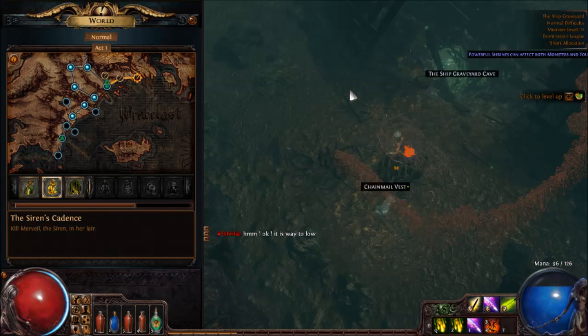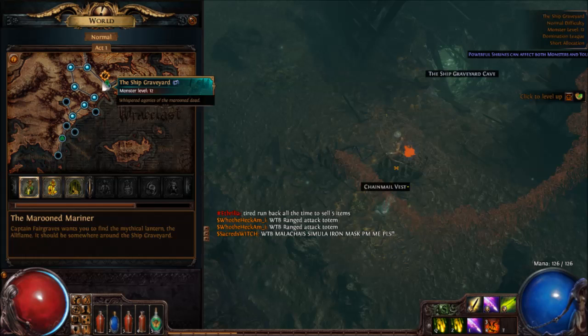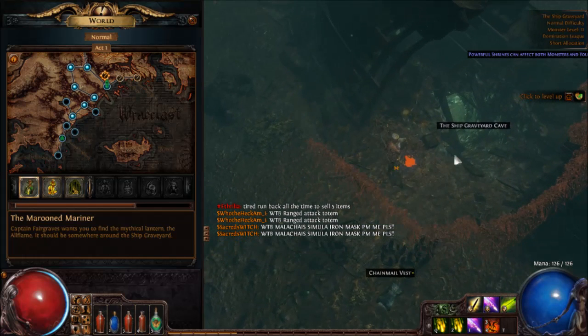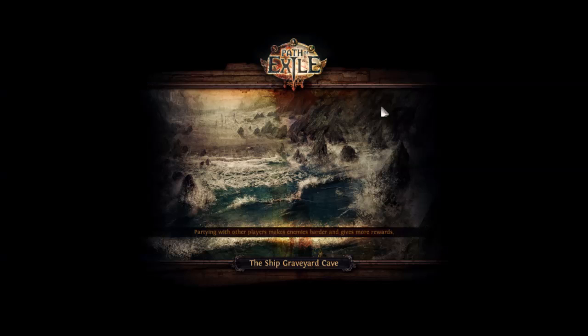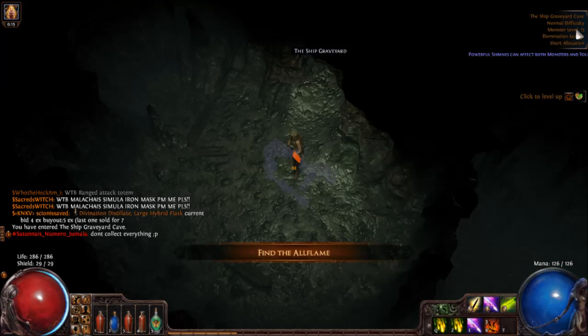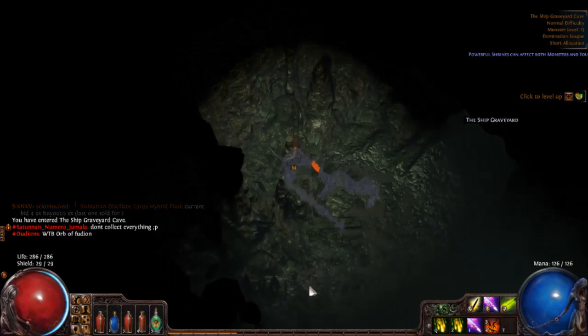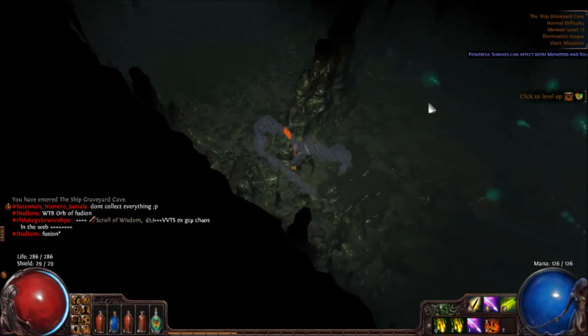Let's see — the quest says find the magical lantern. I guess we'll do that first. I think it's in the Shipyard Cave because it's inland. Right, let's just try it. I think it's the right place — yes it is! Monster level 13, I'm level 15, so should be pretty good, maybe.